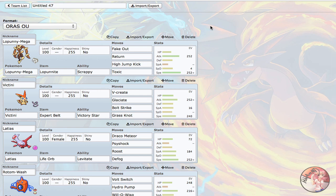First off we got Mega Lopunny. I decided on Jolly, max speed, max attack — just want to be as fast as possible. Using Fake Out, Return, plus High Jump Kick. Fake Out ensures I always get off my mega evolution and it's a nice priority attack whenever I come in, just to get off a bit of chip damage. Especially in conjunction with Toxic, which I'm running as my last move — it wears down physically defensive walls like Landorus-T and Slowbro.